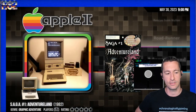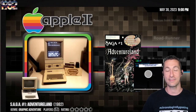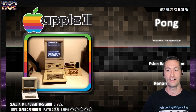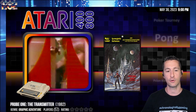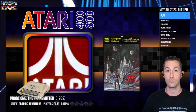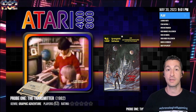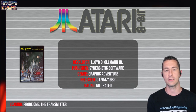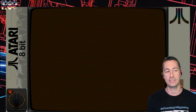Welcome everyone to April 1982, and this is where we left off playing Saga, the Adventureland number one. We need to go back because we've got some that work now. Starting with Probe 1: The Transmitter on the Atari home computer. It was another disc that was not correct — there are several copies out there and some of them don't work. Let's play some Probe 1: The Transmitter for the Atari home computer by Lloyd D. Allman Jr., published by Synergistic Software.